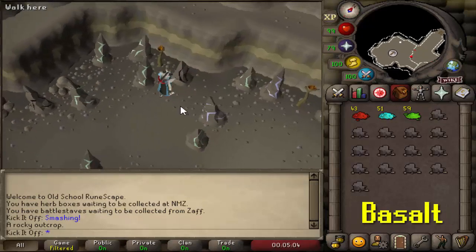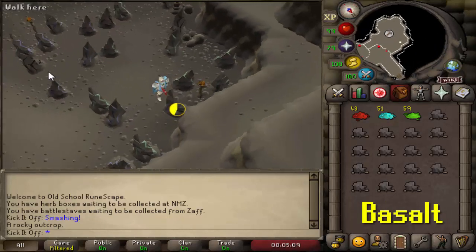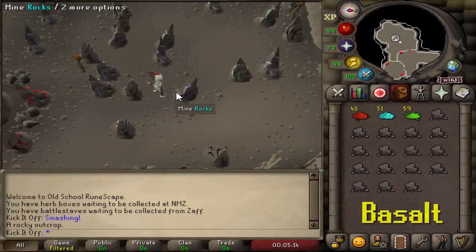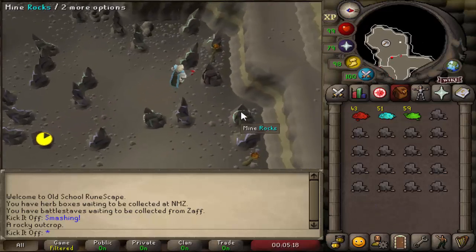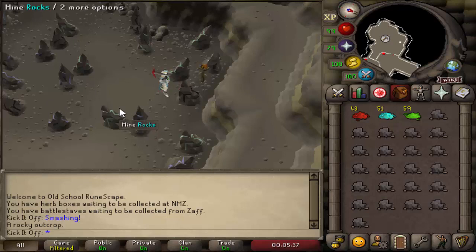Last but not least we've got the basalt - these are the really important ones and they do not stack, as you can see them forming normally in my inventory. These are the black rocks located around the area. There aren't quite as many of them and they're not as close together as the other ones, but there is a specific spot that's good for mining these if you're making teleport tabs. The basalt itself is worth about 600 GP each. There is a method where you can just mine basalt and banknote it, but we're going to be mainly focusing on creating teleport tabs using a combination of all four types.